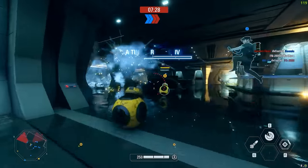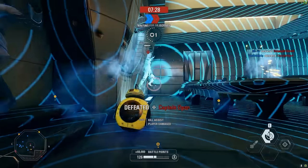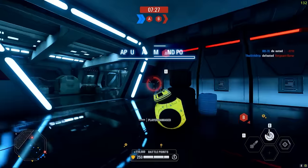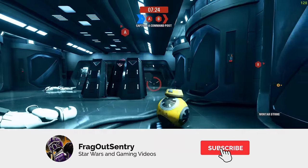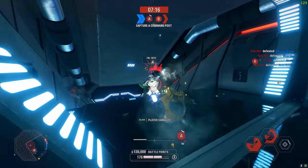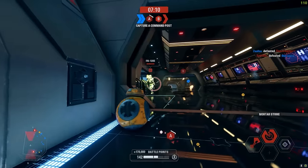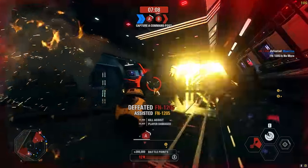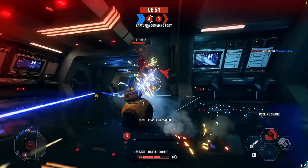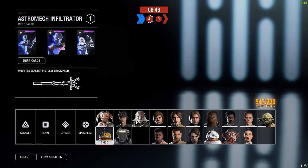My only limitation as BB-8 was that I did not have a gun. Now I have a gun - that taser does a lot of damage. I want to try the mortar launcher. It's like a grenade - that's sick! The blaster fires pretty slowly but does a lot of damage, and can basically be used like a concussion grenade. I can give my gunner friend unlimited cooling. I respect that Sith Trooper for meleeing me as BB-8 - that was amazing.